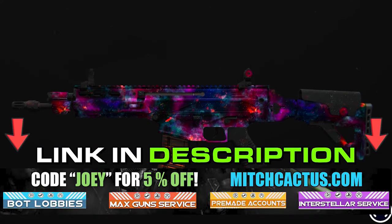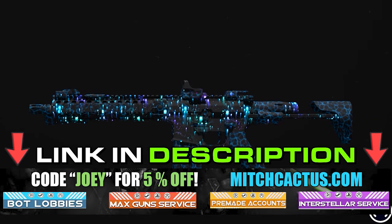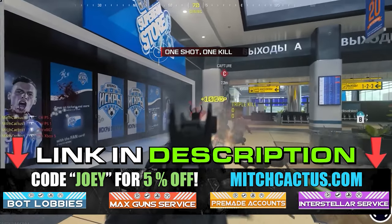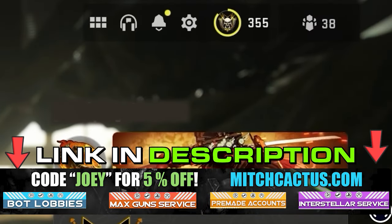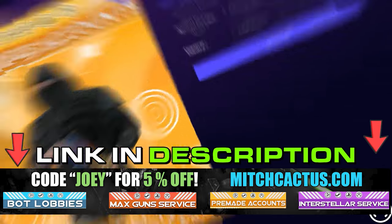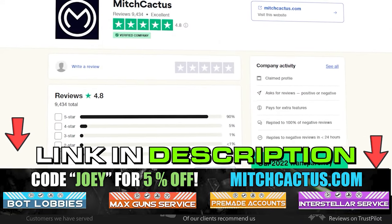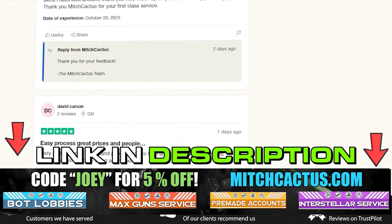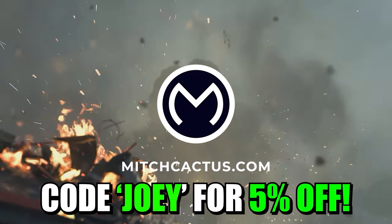If you're looking to unlock new Modern Warfare 3 camos such as Interstellar and Borealis via hard unlock or bot lobbies, level up your guns, unlock camos rapidly, or get instant delivery pre-made accounts, check out mitchcactus.com. They are the biggest and most reliable sellers with heaps of new offerings for Modern Warfare 3, with completely safe and legitimate services for Xbox, PlayStation, and PC. They have almost 10,000 reviews on Trustpilot. Use code JOY for 5% off for a limited time only.